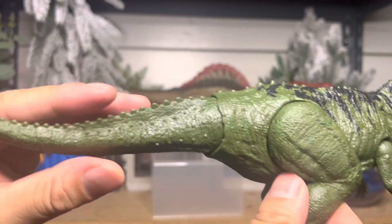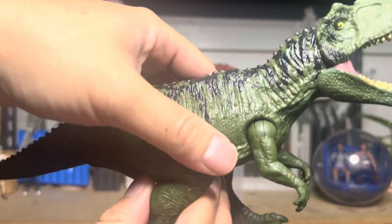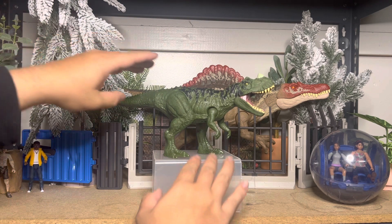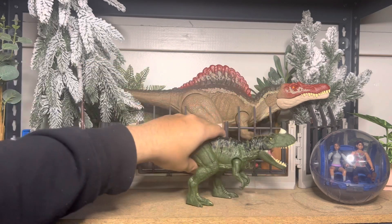He has the same action feature — his buttons are up here. The cool thing about the Dino Escape version is his tail is actually very articulated, unlike the original one which is stuck. The dinosaurs from Dino Escape can actually stand, so you can get different poses — not just a neutral pose, but attacking poses with the campers and things.